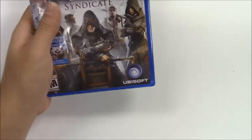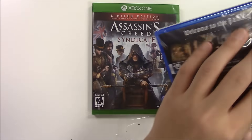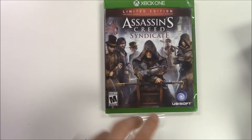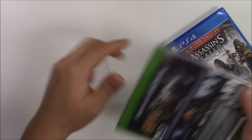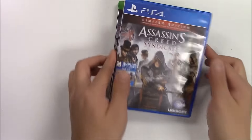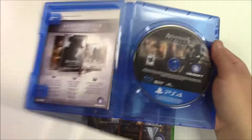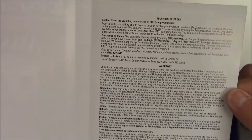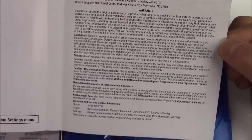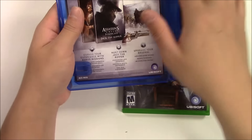Alright, let's move on to see what's inside. We're going to start with the PS4 copy. As soon as you open it up, you've got a couple pieces of paper on the left, the game disc on the right, and something behind the front cover art. Behind the front cover art you've got technical support and the warranty.